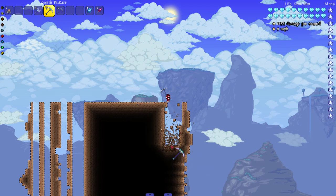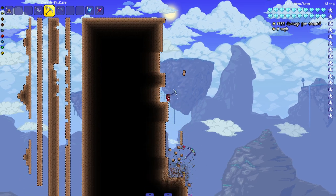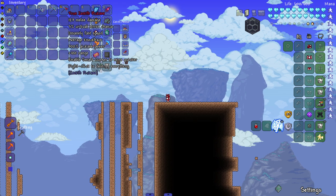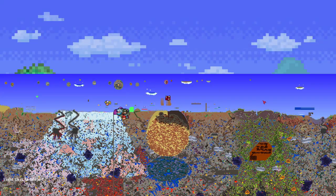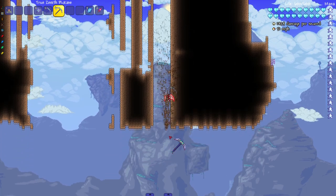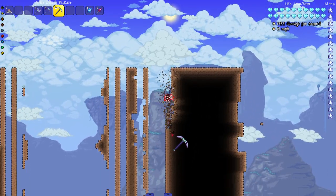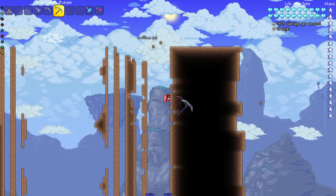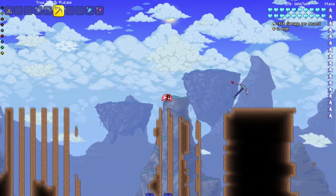Oh my god, I can just start taking chunks out of everything! Now I'm interested to see the true version — it says right-click to destroy everything. Let's see the regular left-click first: super fast, I can't even touch the floor — it's breaking the floor before I can even reach it. Now let's try the right-click. It's like it's pulling me forward, similar to how drills work.